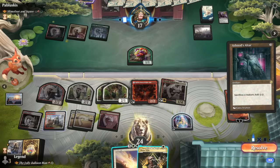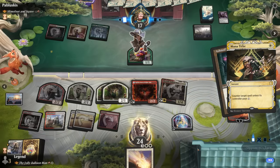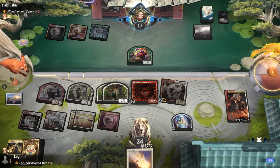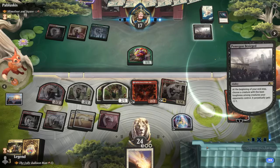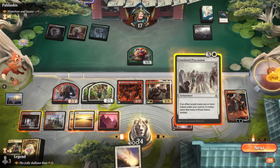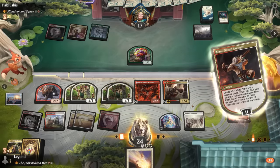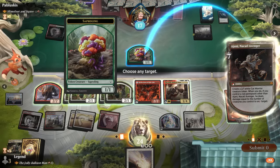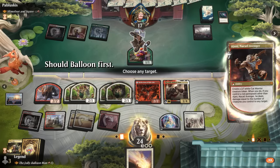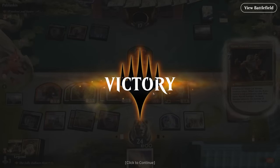We hard cast Solitude. Anointed Procession is always fun — we give that a try, make a token which doubles to two tokens, and still go face. Our opponent has seen enough. We can activate the Balloon Man and do fun loops with Reflection of Kiki-Jiki. Our Shaman now makes two treasures as well, so we're certainly going off.